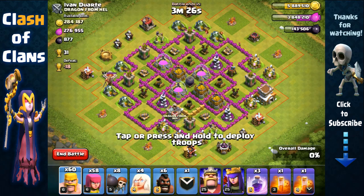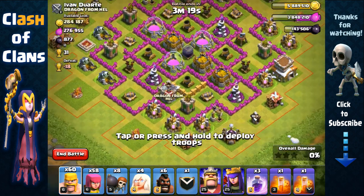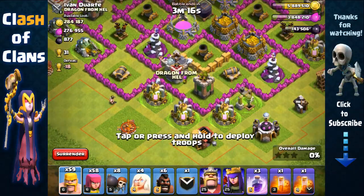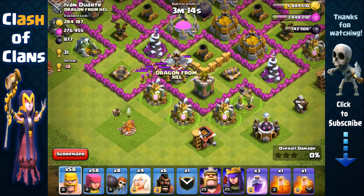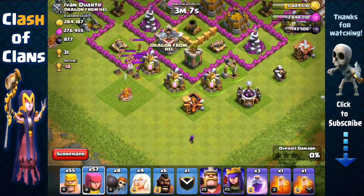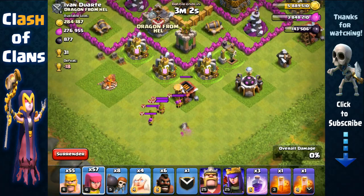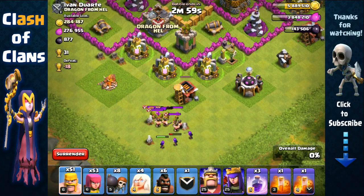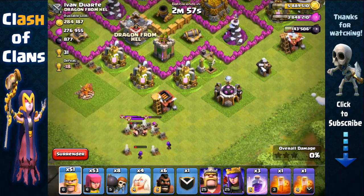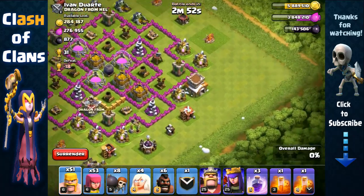A town hall 8 with lots of resources — these are the types of bases I'm really looking for because it's just so easy to three-star any town hall 8 with this method. I'm going to start by testing that clan castle. There are some archers inside so let's keep summoning barbarians to pull them out. We're gonna pull them out right at the corner here, and we're not gonna waste the poison — it'll be very easy to remove all these archers.